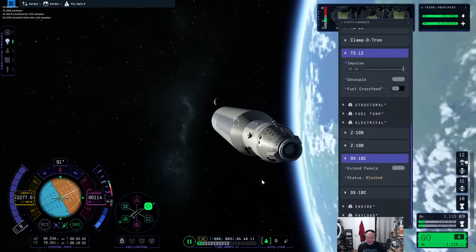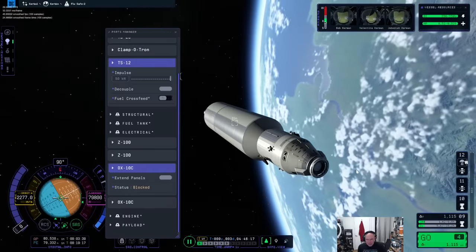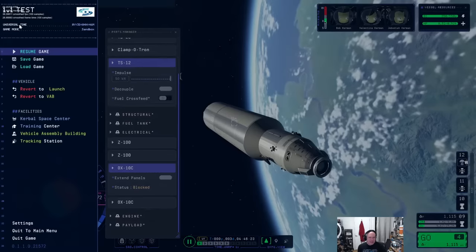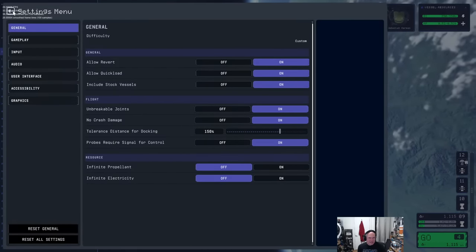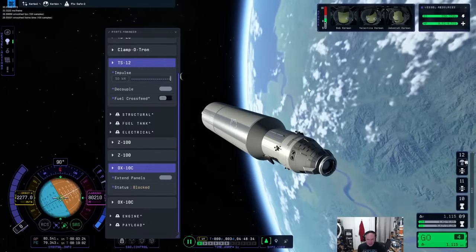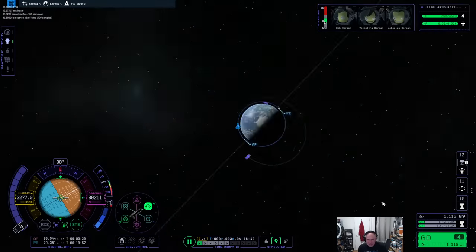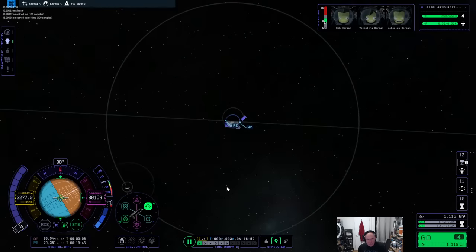That decoupling — oh wait, wait, is that actually decoupling now? Nope, it's still not — it made a sound though. I'll turn on indestructible. All right, resume game and F5. I could put it into the target orbit and then do the phasing later. The lander can't be redocked so we're going to have to do an EVA transfer.